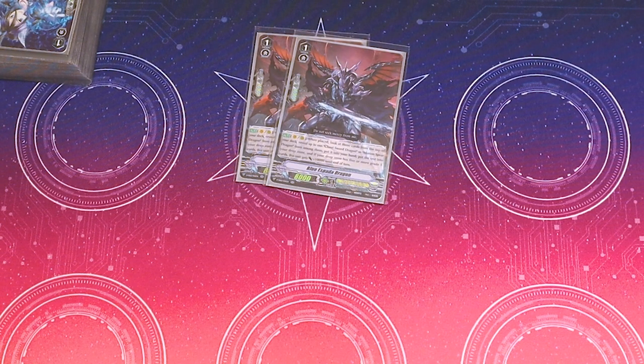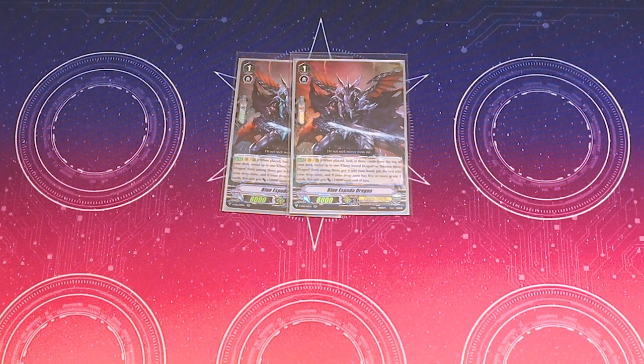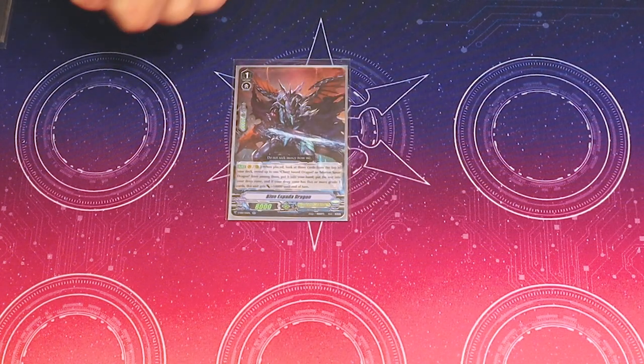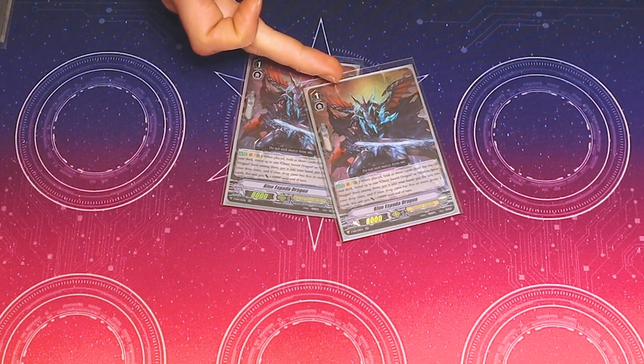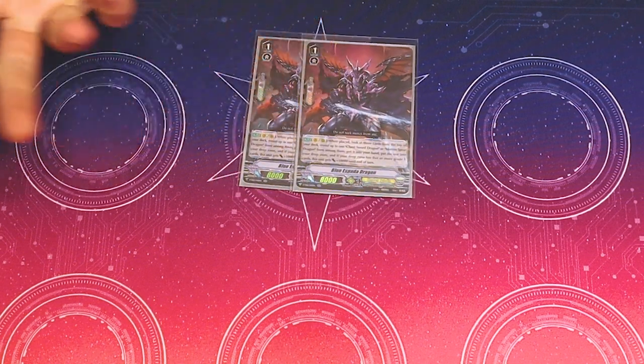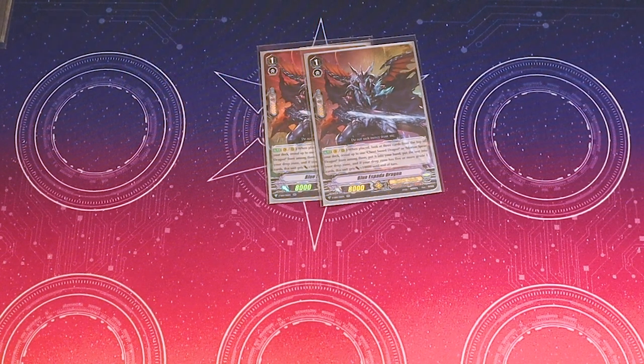I run 2 Blue Espada Dragon. This card was slept on for a while — people run it now and I'm very happy about that because I love this card. Its skill is when ridden or placed, not from hand just anywhere, you check the top three cards of your deck and add either one Claret Sword — a grade 3 you don't run — or one Morion Spear. So it's another grade 2 searcher, which is very helpful. You add that to your hand and drop zone the rest. If the number of grade 1s in your drop zone is five or more, this unit gets 10k — so late game, that's guaranteed. Dagda calling out Espada is so good. With Morfessa, it's going to be at plus 25k, so it's a 33k grade 1 alone.